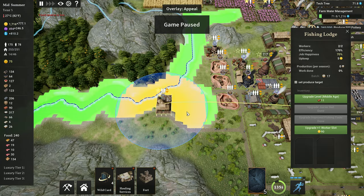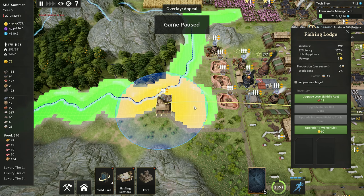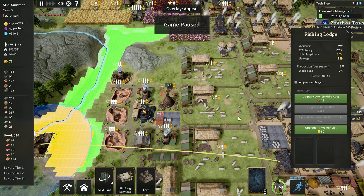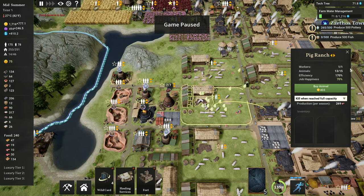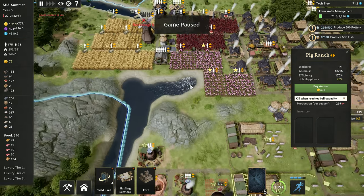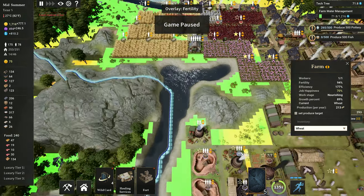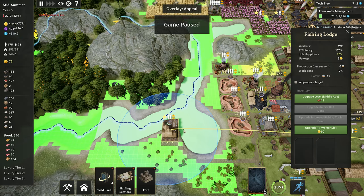Number 9 is to never, never, never build fishing lodges. They're far and away the least efficient source of food. Even fully upgraded and at 170% efficiency, you're only getting 17 fish per batch, which is basically nothing compared to something like this pig ranch with 269 production per season, or this farm producing 213 wheat per season with workers doing other things in winter. Every single time I see someone build a fishing lodge, a little part of me dies.